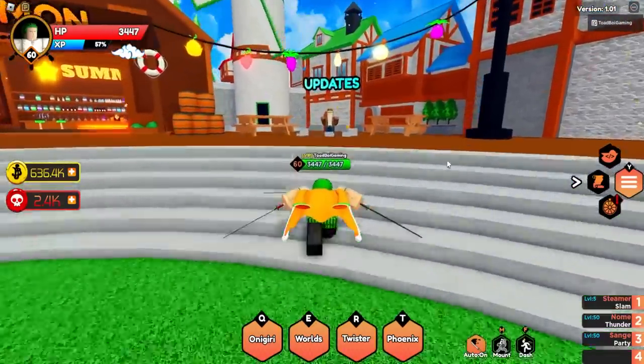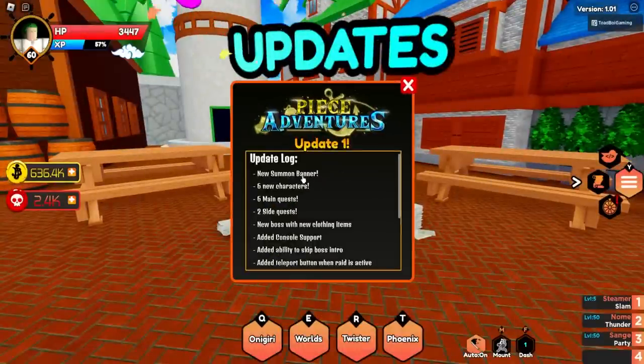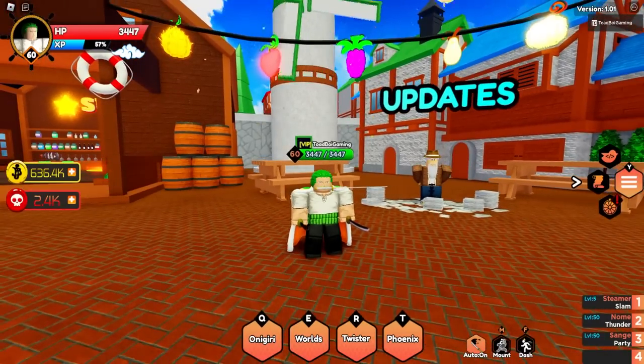Let's interact here - here's the news. Update 1: new summon banner, six new characters, six new main quests, two side quests, new boss, new clothing items added, console support added, the ability to skip the boss cutscene, a teleport button when raid is active, and added info for each island on the travel screen. That's what we have so far for this update.